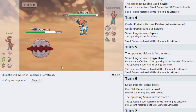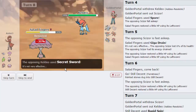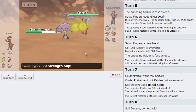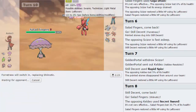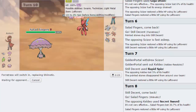Keldeo comes in on the Rapid Spin - we get rid of the rocks and go back into Shinotic. We know it walls Keldeo pretty well. Even if he goes for Icy Wind... he goes for Secret Sword, which we also resist. Now let me show you what Strength Sap can do: Scizor's attack gets dropped and we go back up to full. That's such a cool move.